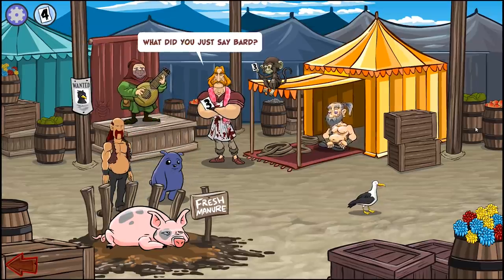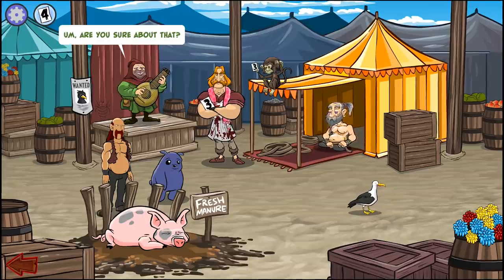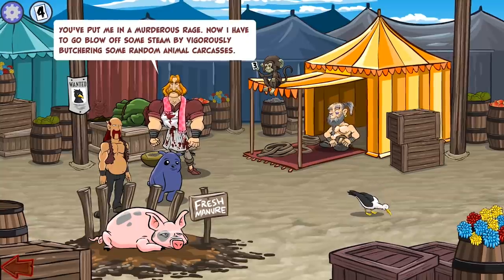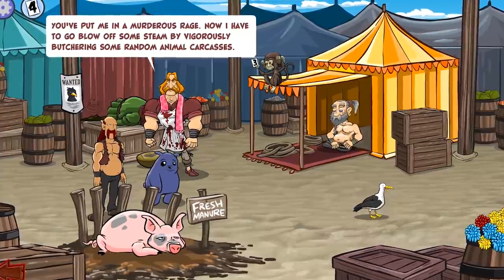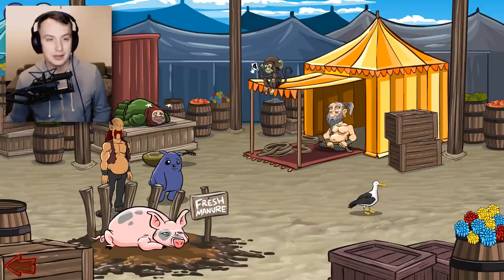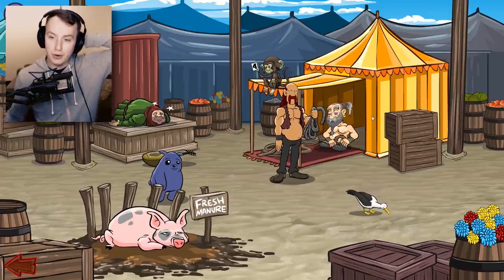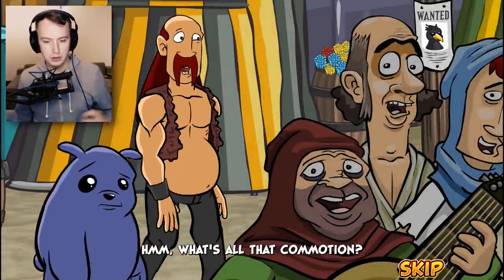'We never thought we'd see the day when Ludzo so brazenly shows that draped across his manly frame are flowery women's clothes.' What did you just say, Bard?! I'll have you know this is a blood-soaked shoulder rag. Are you sure about that? You've put me in a murderous rage — now I have to go blow off some steam by vigorously butchering some random animal carcasses. Goodbye. He left! Our number is four and I am now first in line. Rope for number four — yes, guys, this is it, we got the rope!